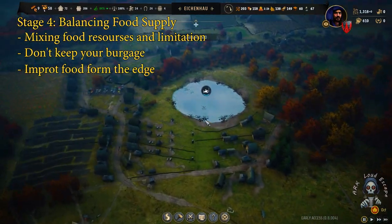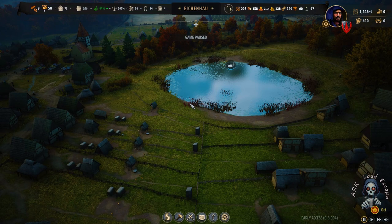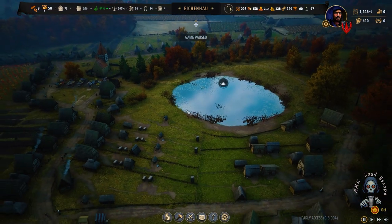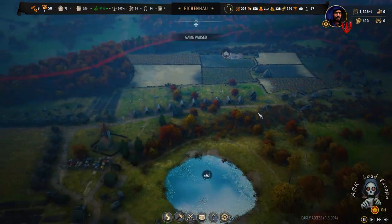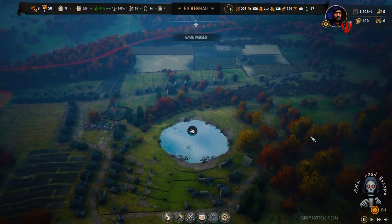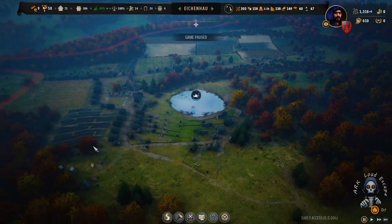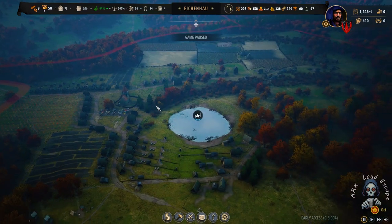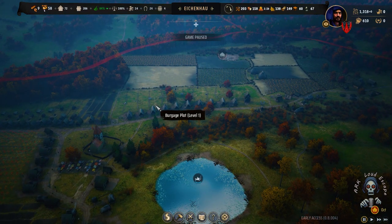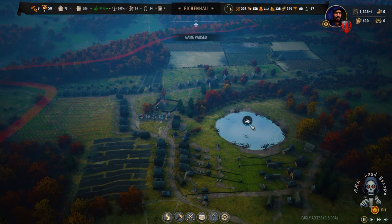That is all we can explain now. This ultimate guide explained about the four stages of food production — starting from the first stage of collecting things early on, the second stage which is the farming stage, the third one which is advanced food protection, and the fourth one which is balancing food supply to be efficient.